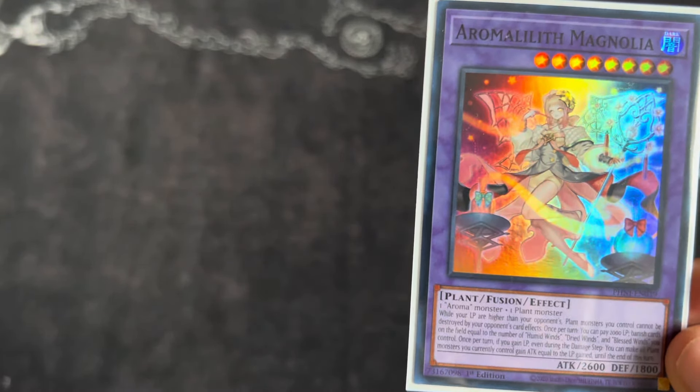Circle of the Fairies is the one synchro I play. You make this with your aroma package using Sanctuary. This card allows an additional normal summon — that's how you normal summon Cactus Bouncer if you've already used your normal summon that turn.